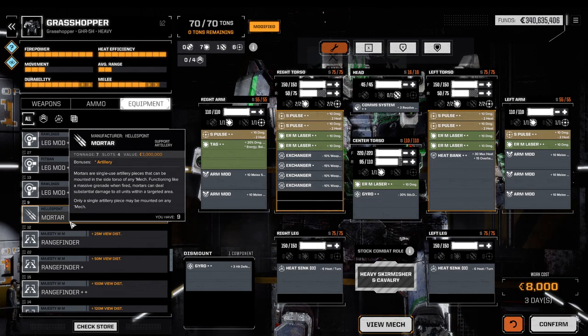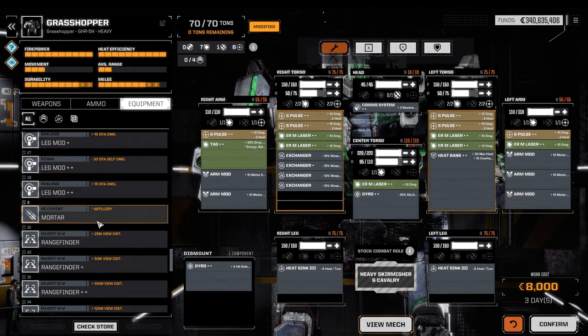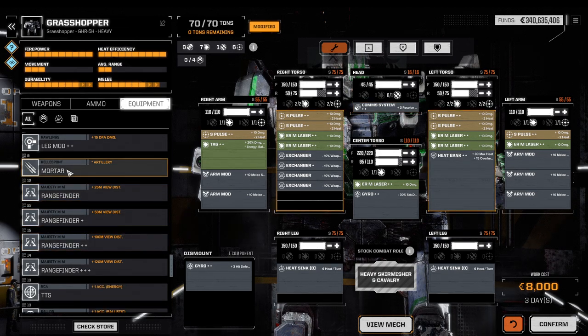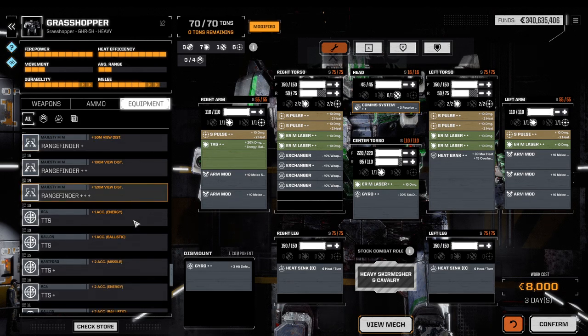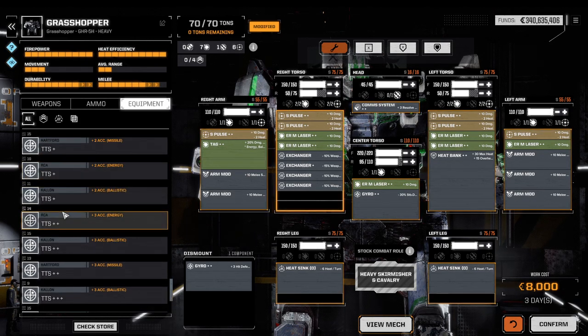Mortar is a fantastic additional item, though it's more weapon than equipment. Whenever you have the option to run at least one mortar on a mech heavy enough to support it, I would go for a mortar before a ballistic weapon. This nicely brings us to TTS weapons.